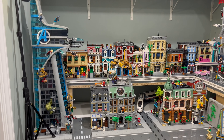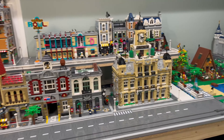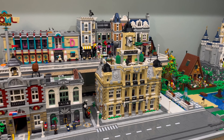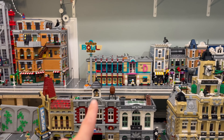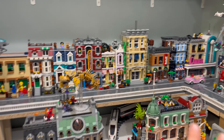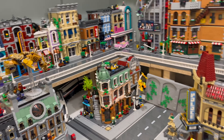Before we take a look at our $300 LEGO mail day, I want to talk about how we're going to be reorganizing and rearranging some of the different modulars within the LEGO City. We have been working with the same layout for probably the past four or five months, and honestly, I'm just getting bored. We have some beautiful larger sets on this side — the courthouse, Assembly Square, the downtown diner, and the bowling alley with the new second floor addition.